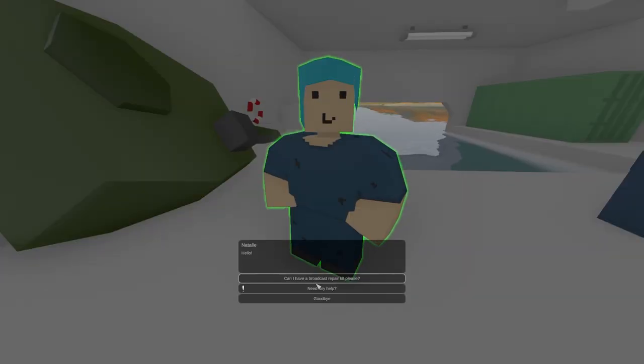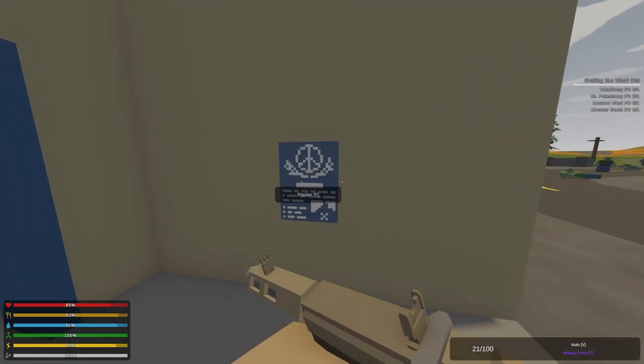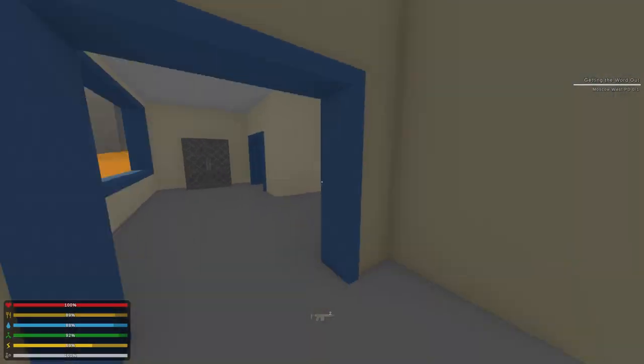Firstly, you'll have to collect a toolkit from Nathalie. After that, repair all three Dorito Towers on the map. For 'Getting the Word Out,' talk to Commander Lawrence and distribute coalition posters at various police stations around the map.